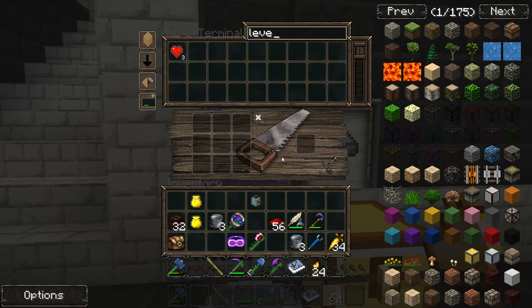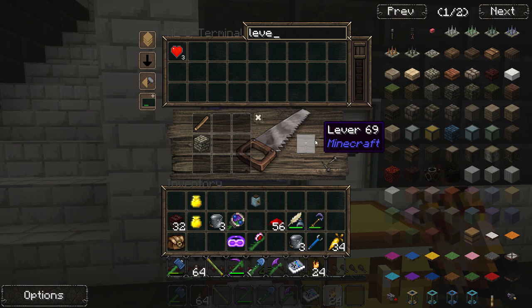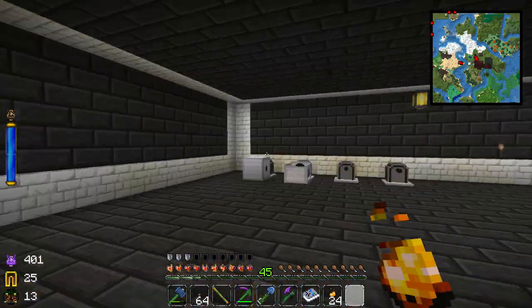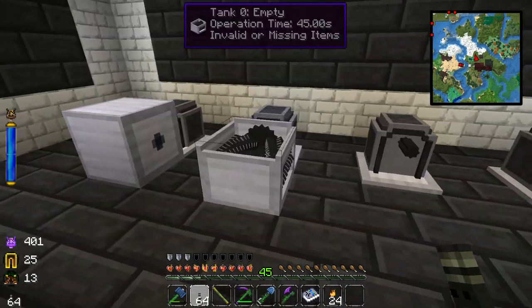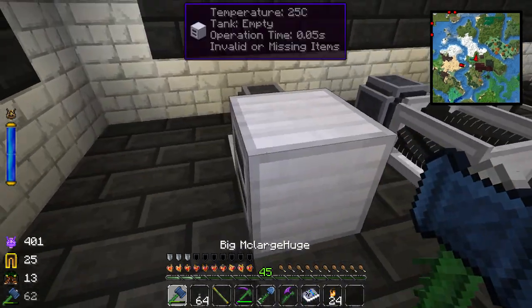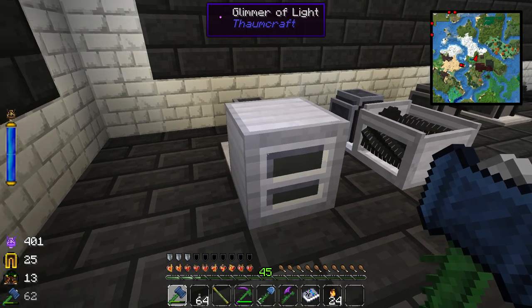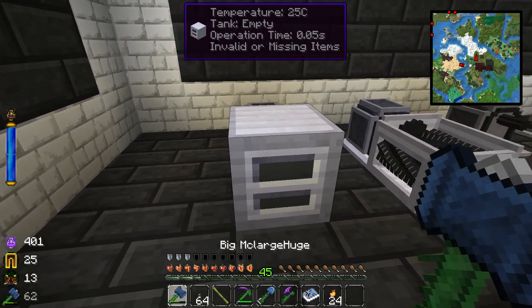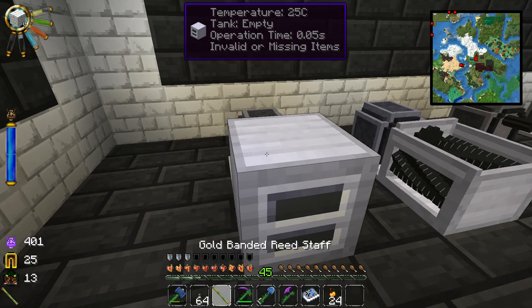We can grab ourselves a lever — wow, I don't have levers, that's amazing. Let's make a stack of levers; we'll probably need those anyway. Now before we get to the engines, this fermenter here looks a bit off — oh, it's back to normal. It's currently at 25 degrees Celsius and I think that's the right temperature.